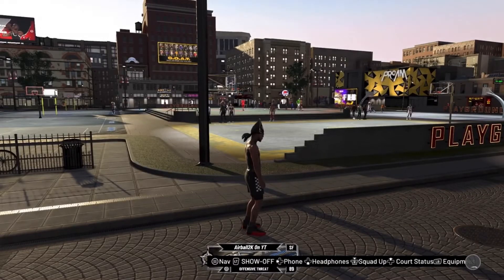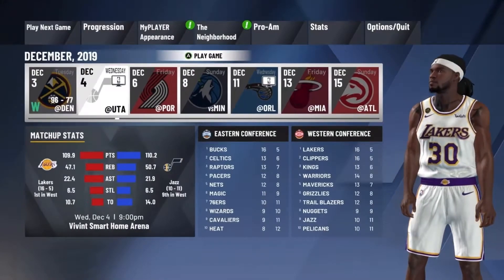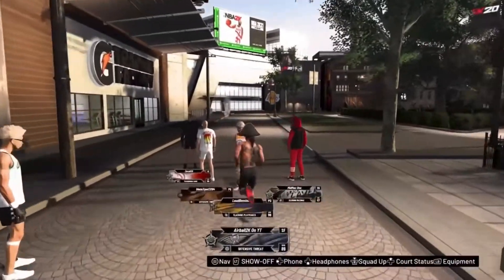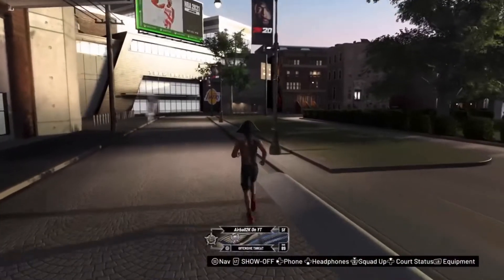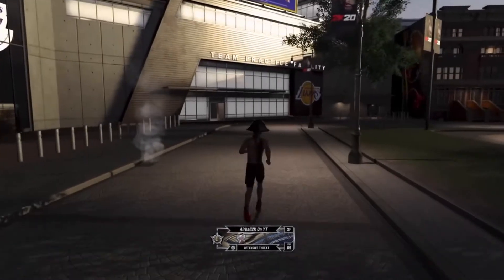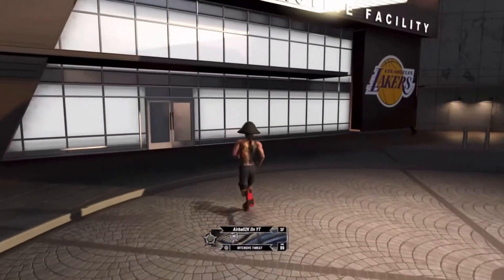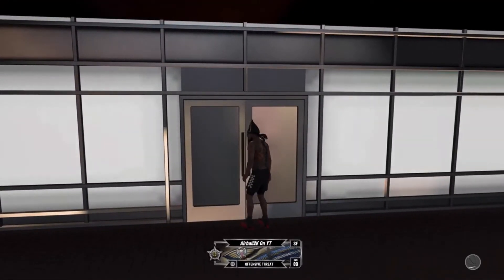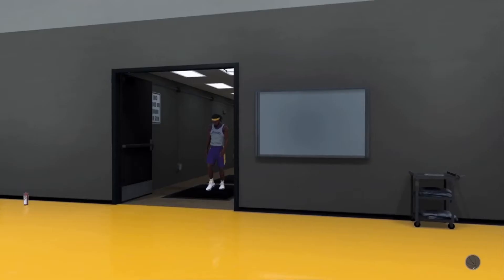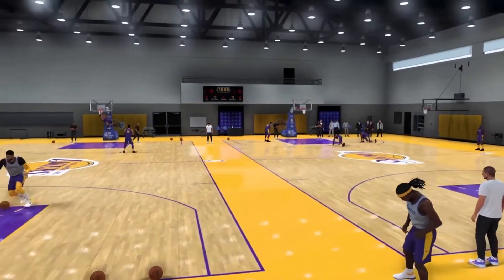This last method works for any kind of badge: the team practice facility. After every single MyCareer game, you can go to the team practice facility - it's near VC Sports Management, right where you load in. Just walk into the team practice facility and as you can see, your player walks in and there are other players shooting around.